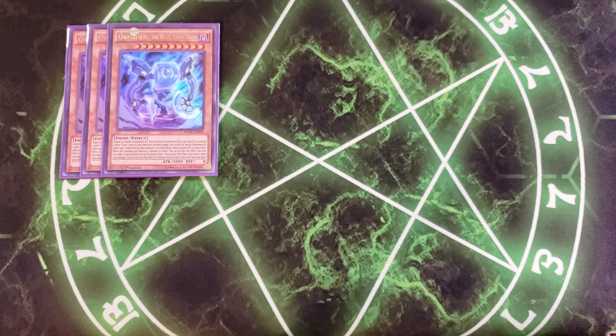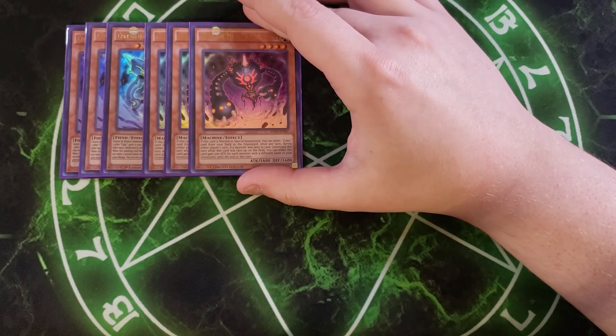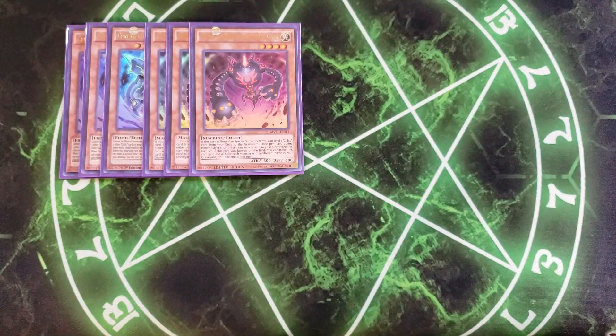We then play three copies of Duza the Meteor Cubic Vessel. This card is one of the best normal summons in the entire deck because when it's normal or special summoned, you can send a Cubic card from your deck to the graveyard — a really good effect to get the exact Cubic card you need into the graveyard, like Cubic Karma, so you can banish it to get a search, which is really good for this deck.